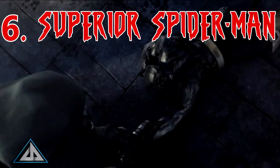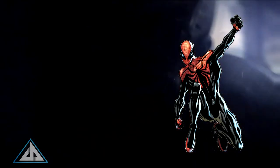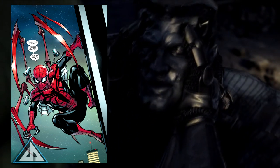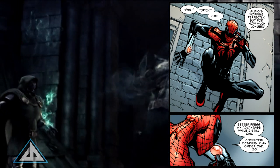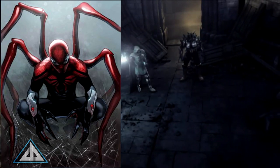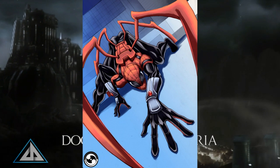This suit was the one worn by Otto Octavius after he switched bodies with Peter and attempted to prove he was a better, or more superior, hero. He redesigned Peter's suit to better showcase his idea of what Spider-Man should be. He changed the blue in the suit to black and the design of the spider emblem to be more similar to Ben Reilly's, along with the boots, gloves, and mask so he could appear more fearsome to his enemies. This suit had several upgrades done to help Otto fight crime. First, he created several thousands of Spider-Bots to patrol the city and help report crimes. Then he layered the mask to prevent mind-swapping and enhanced the lenses in the mask to better visualize his environment. He added talons to the hands and feet to fight with, along with being able to shoot out and inject tracers from them.